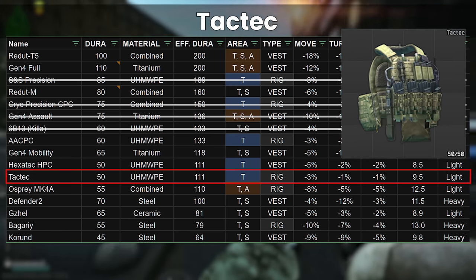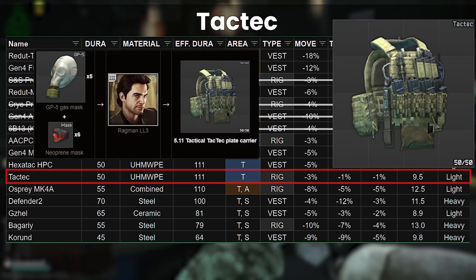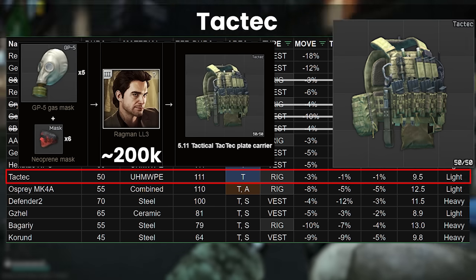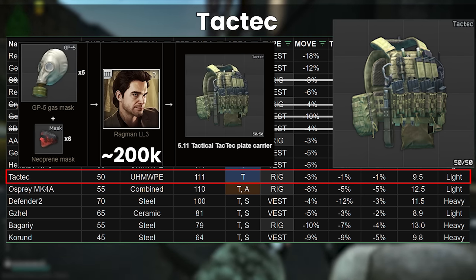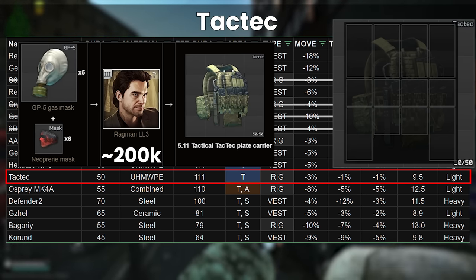The Tactic is virtually the same as in previous patches. It already had low debuffs, so the changes didn't matter too much to it, and the barter is unchanged at 5 gas masks and 6 neoprene masks, coming to around 200k. I think this is probably a fair price, partly due to its anti-theft mechanisms of being 4x4 — so quite hard to put in a bag — and a rig with no 2x2 slots, which makes it difficult to take unless someone is really quite dedicated. A solid choice if you can get the inputs at a decent level.